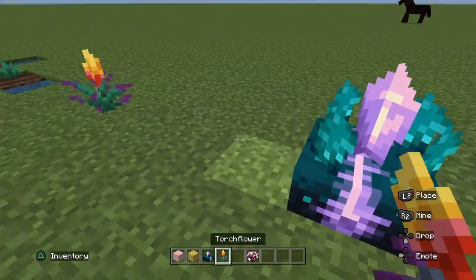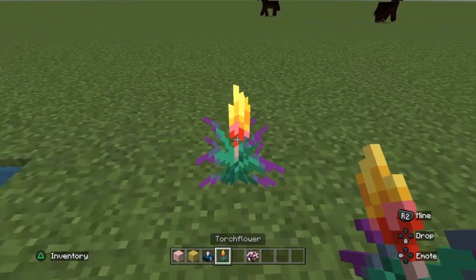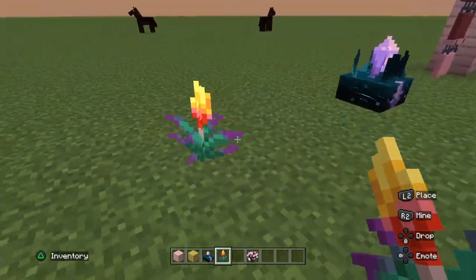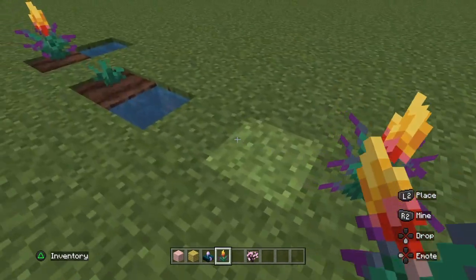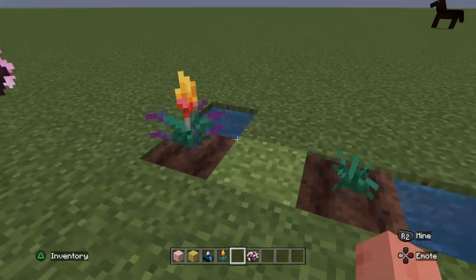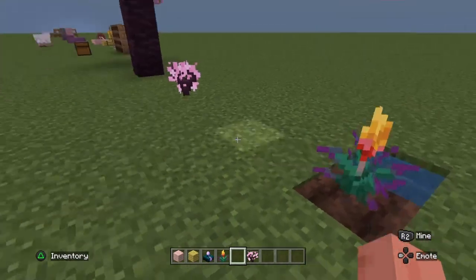The torchflower is another new flower variant. I thought they might add a new food item, but it is what it is. This is the seed for it — it grows into this flower. You do have to plant it, and then you can plant it wherever you want.